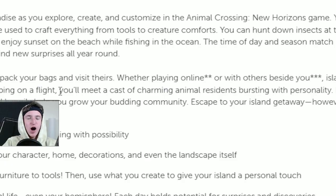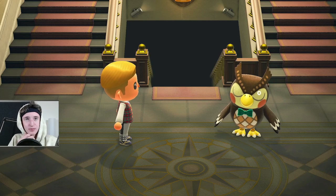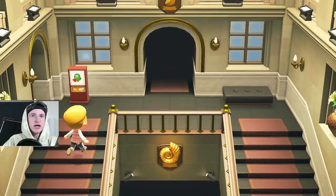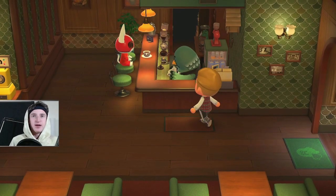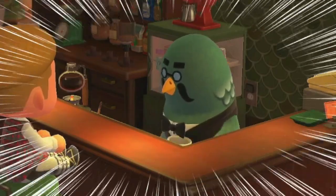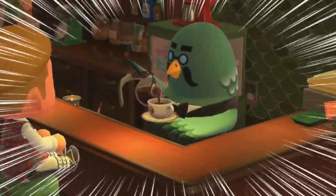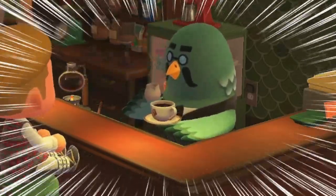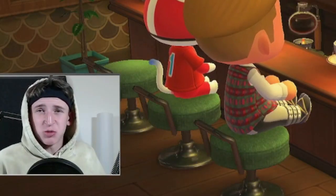Relaxation, just like that. Even without hopping on a flight, you'll meet a cast of charming animal residents bursting with personality. Hello there, Blathers. What's up, my guy? Dang, rejected. I want to get a cup of coffee. Oh my goodness, it's KitKat — my arch rival. This is what it's all about. This is what Nintendo wanted.